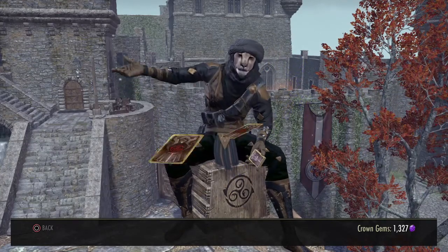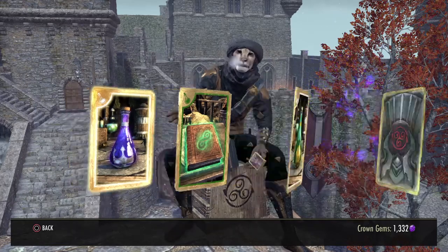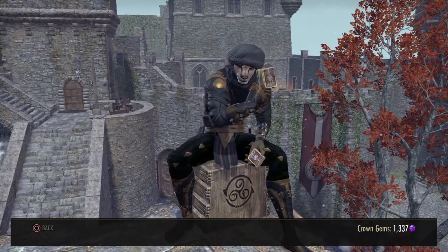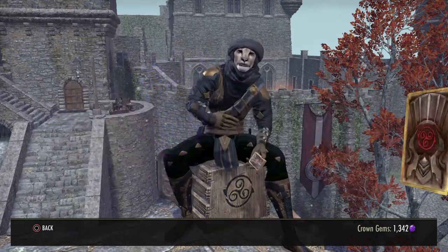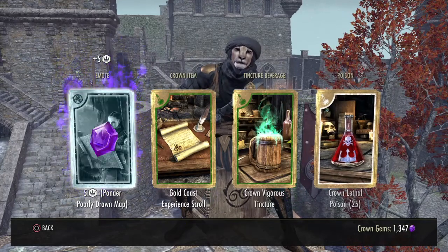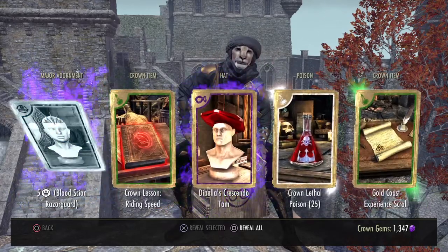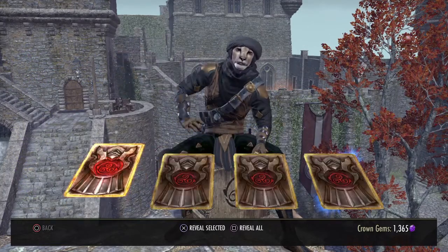These gems can be traded for special rewards in the store. Look at those gems — quite valuable. Akruti is envious. Will you try again? This could be your lucky day. Quite valuable. These precious gems can be traded for valuable rewards. A suitable reward. Shiny gems, my compliments. Jobe, Jobe, Jobe — that bonus reward. Definitely after snuff. These gems can be traded for special rewards in the store.